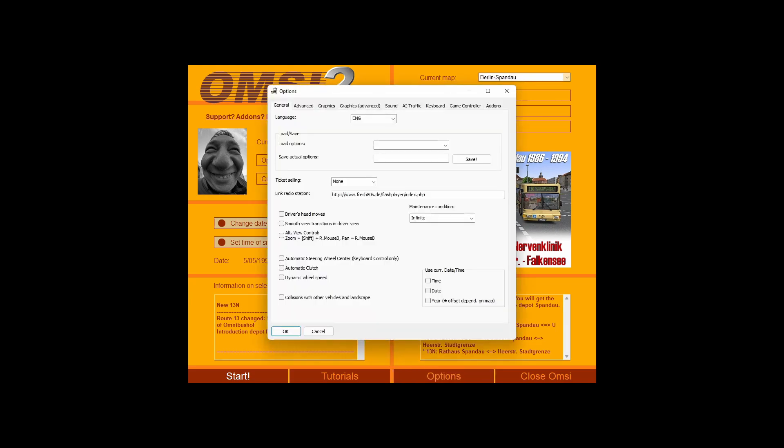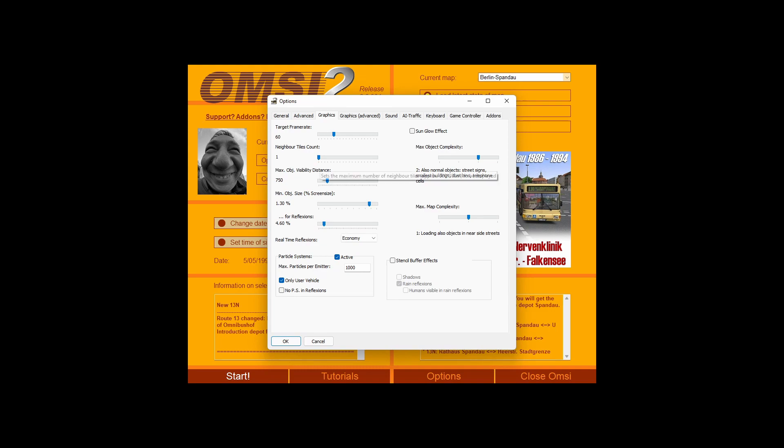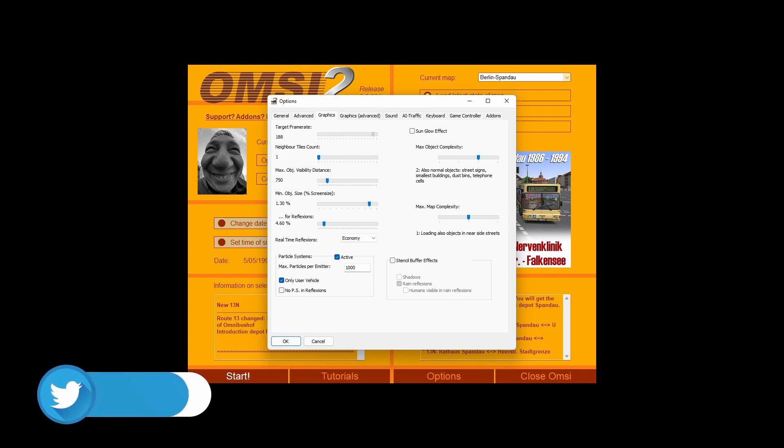Without further ado, go to your options menu, click graphics to come to this page. Some things you want to know: you'll probably never get 60 FPS — you'll average around 30 or so. I wouldn't push the slider further because it will demand more and actually get slower. Stick around 30 to 60 FPS.